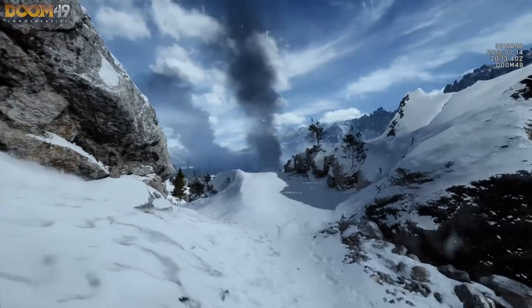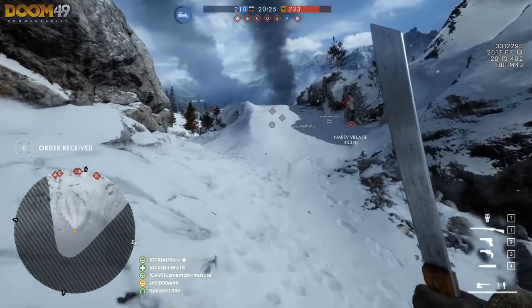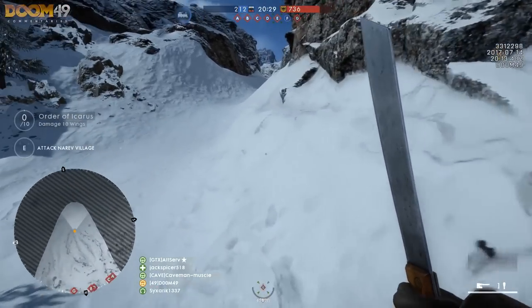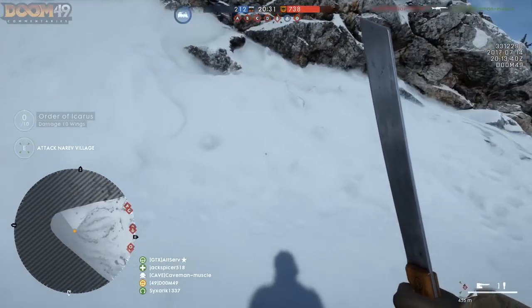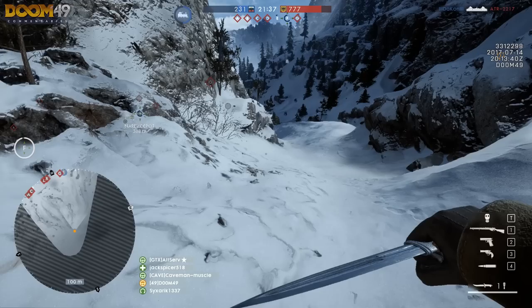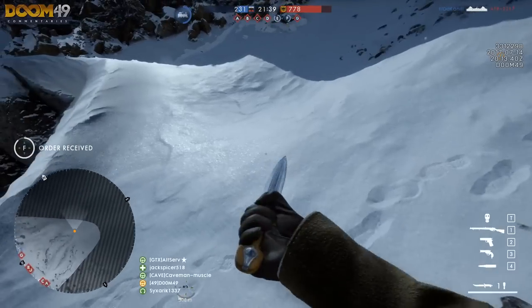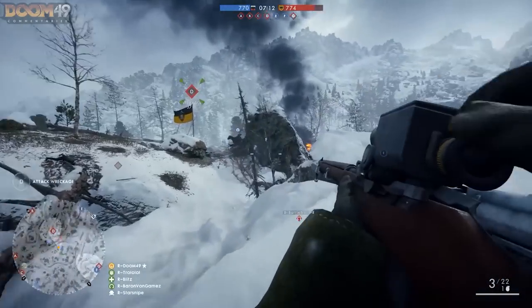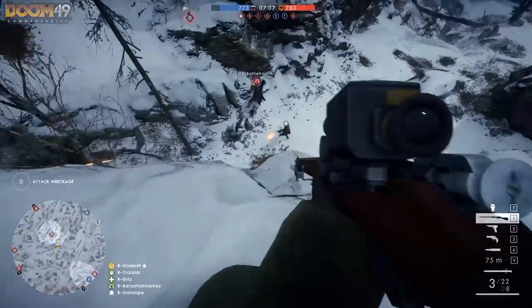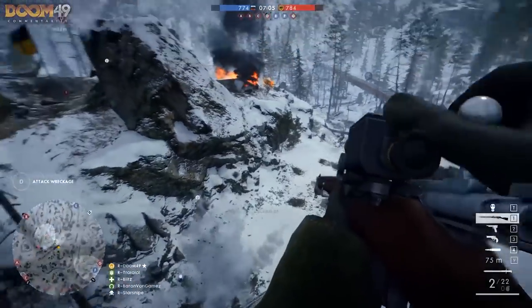We're also going to see 3 other melee weapons, which seem to be simple melee weapons that vary in class, rank, and damage — from the Coop Coop, which is a simple large melee knife, to the Russian Axe, which is simply an axe, and also a Russian combat knife. If you want to take part in the CTE and give feedback to the devs, or try out these new cool things, you can apply if you already have Premium for Battlefield 1.